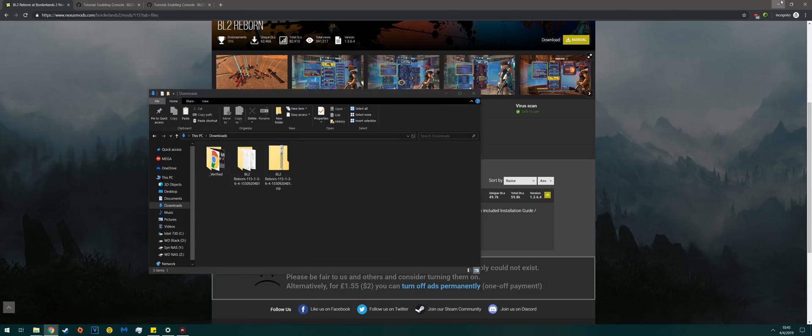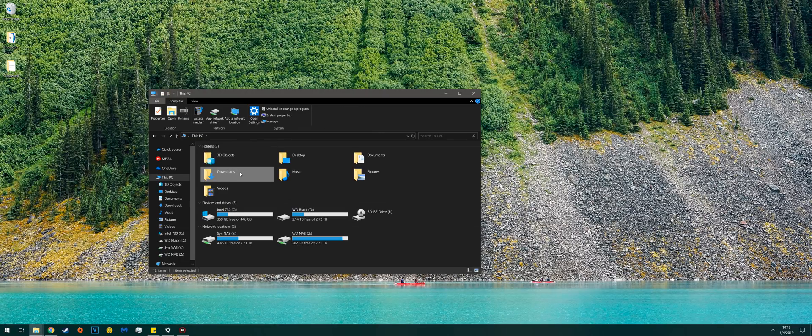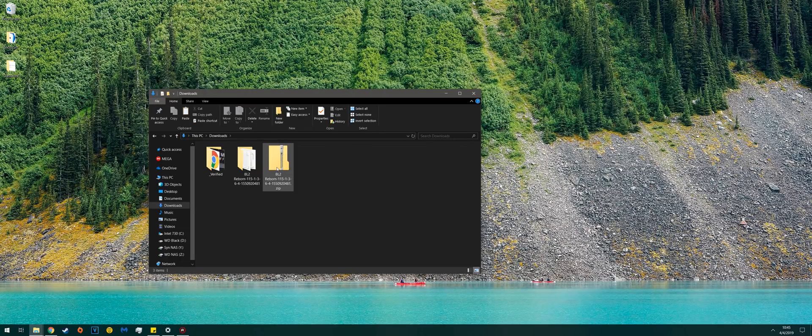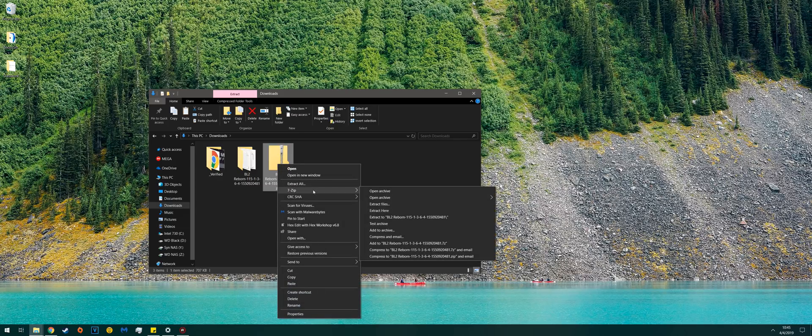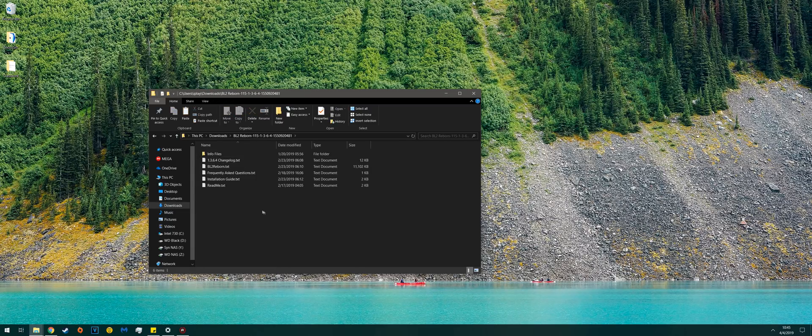Once you have the file downloaded, head over to your Downloads folder — This PC, Downloads — and you'll see BL2 Reborn in a zip file. You can use 7-Zip, WinRAR, the Extract tool from Windows, or whatever you wish. Open it up and you'll see all these files. The only one that actually matters is BL2Reborn.txt. So copy that.